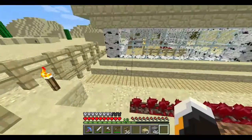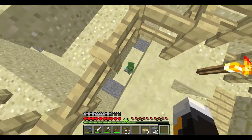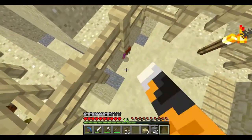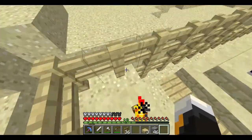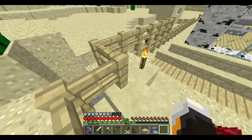Hey guys, what's up? Shloppy here back in our Minecraft world. Oh, look at that little tiny guy running in our trench. Yes, silly person, you can't get up here. Oh, I can hit him. How about that? You gonna come back? You want to come back? No, okay.